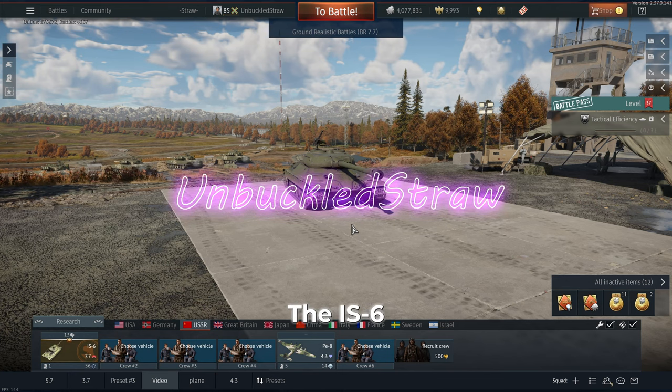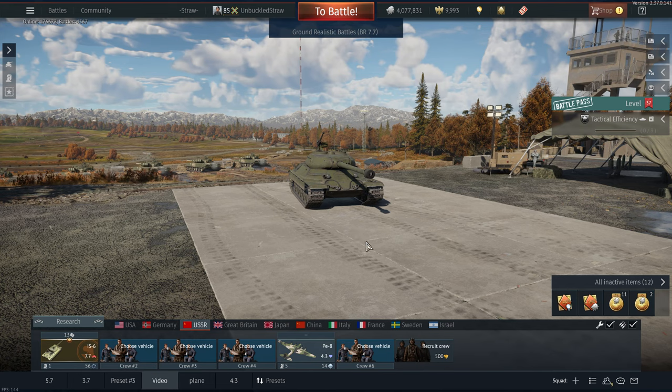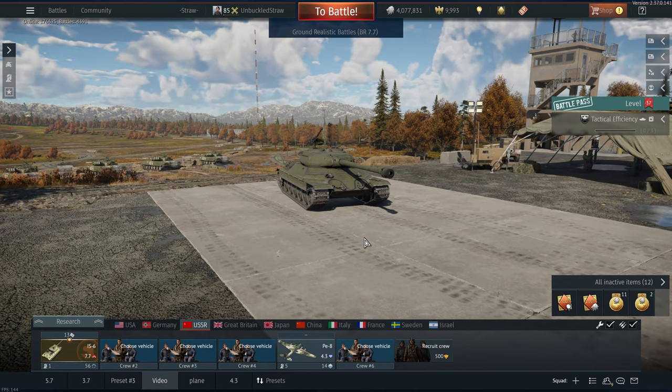What is up, guys? So today we will be playing the IS-6. This thing needs no introduction — this is probably the most infamous tank in the game. It is one of the most sought after tanks, like the IS-7 or the Object, whatever. But this one's actually affordable, not thousands and thousands of dollars like the others.